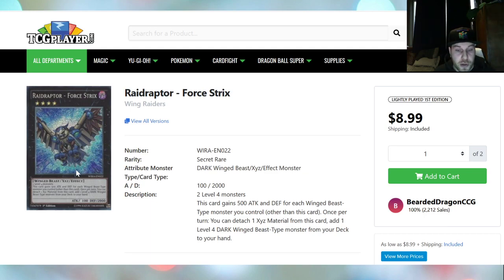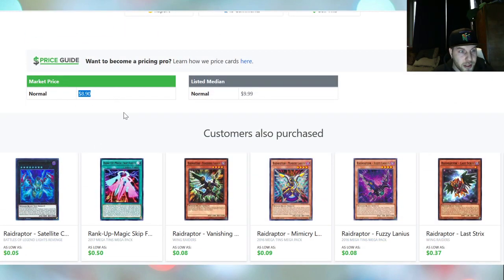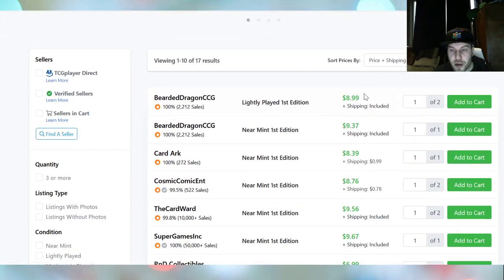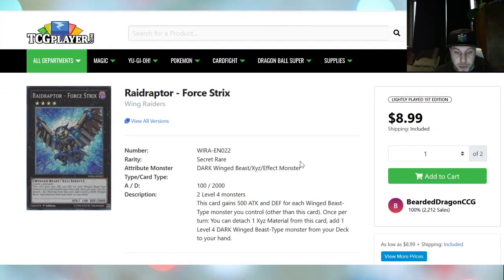The next card I think is Raidraptor — Force Strix from Wing Raiders. Secret Rare. I think it's going to be going up maybe a little bit in price. Market price is $8.90. You can grab your copies for about $9, and the page bottoms out towards $10. I see this card in a lot of Winged Beast decks. You detach one Xyz material from this card to add one Level 4 Dark Winged Beast monster from your deck.